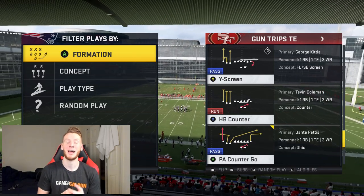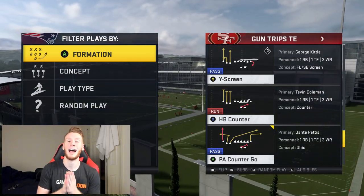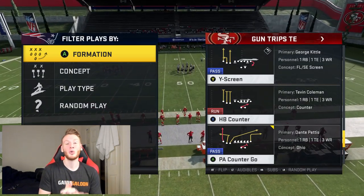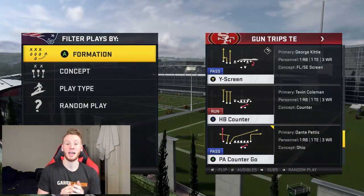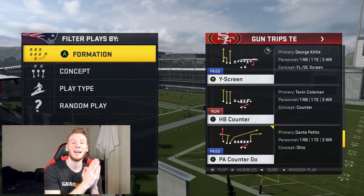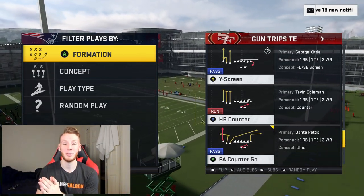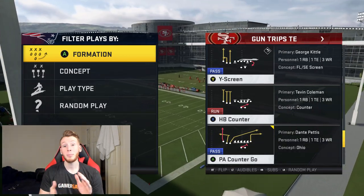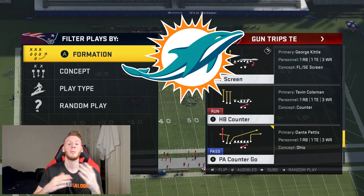This year I'm actually not running it. If you guys are interested in my ebooks, you can find them over on HotRout.Tips. I just dropped my Splitclose ebook on there last week and I truly believe it is the absolute best balanced offense in the entire game. It allows you to throw straight up lasers and also audible into plays that are extremely effective, especially against the meta defenses. The Splitclose ebook is out of the Miami Dolphins playbook, which I believe is one of the best playbooks in the game.